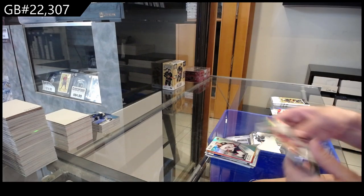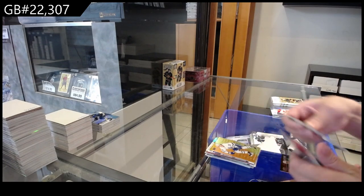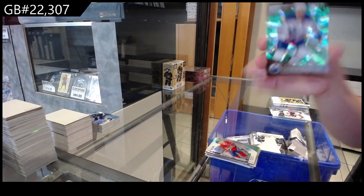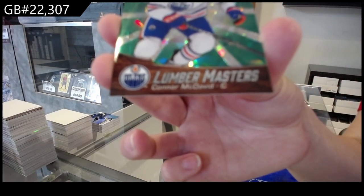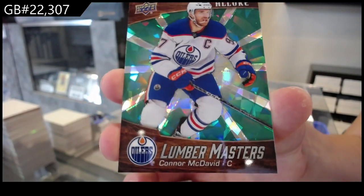A black base of Simon Nemich for New Jersey. An orange-yellow for Toronto. And a rookie for Montreal, Owen Beck. And then we have a Lumbermasters green, numbered to 249, for Edmonton of Connor McDavid.